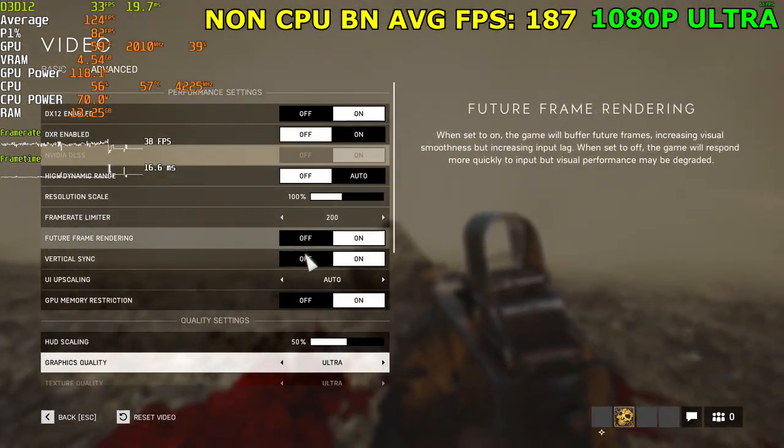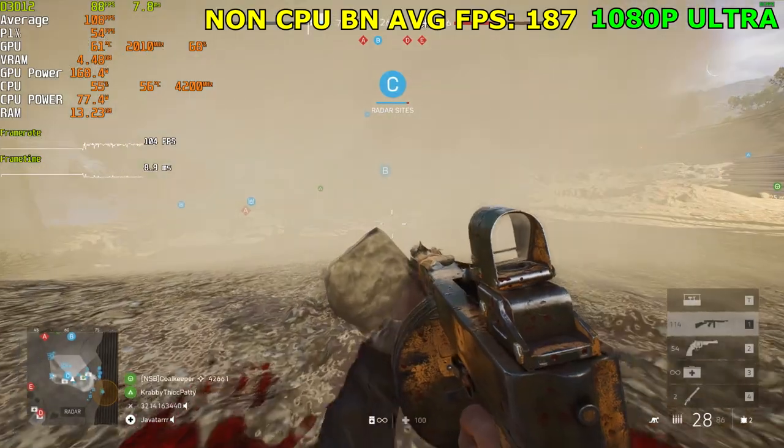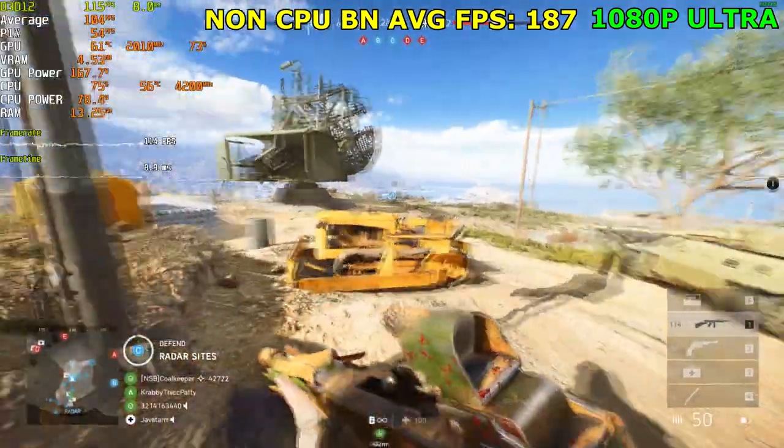Ultra preset. Vertical sync off — the game loves to have it on for some reason. It's probably to keep a steady framerate.